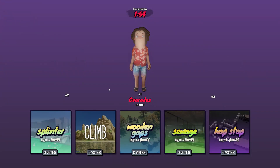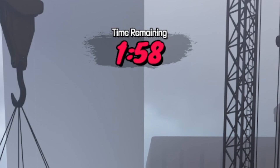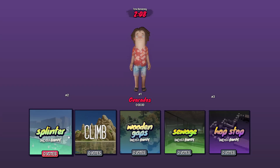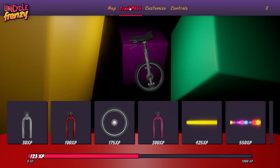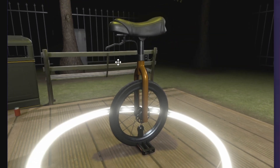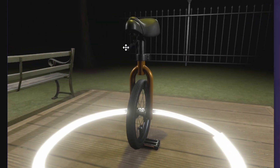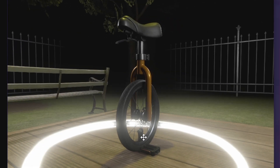It looks like the UI rework for Unicycle Frenzy has been implemented. Looks like pressing Tab just gives me the map vote. If I press Q, this menu looks really nice. We can see the battle pass and the customization. There's a new unicycle model — it looks a lot more detailed. There's a lot of detail on the seat, and I think this might be a brake here. That's very cool. Looks like the pedals are a little glitched out right here — they're on the floor.